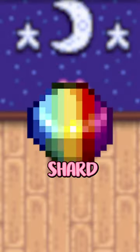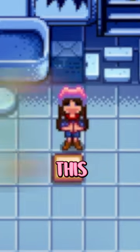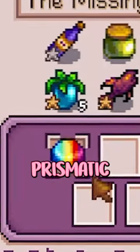To start, you can check off the prismatic shard without actually using a prismatic shard. There is a specific wallpaper — this light green color — that you can use. For some reason, it counts as a prismatic shard.